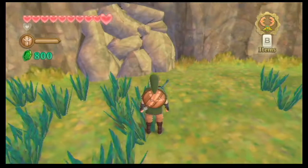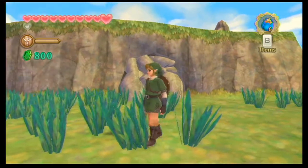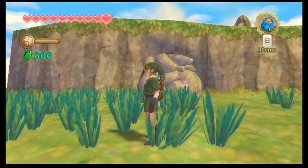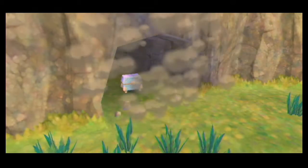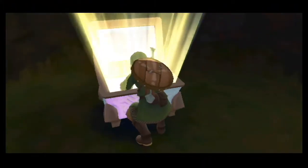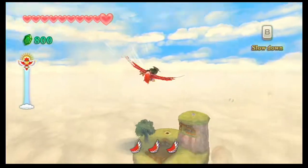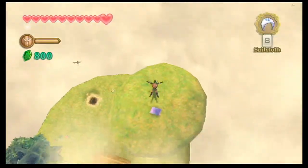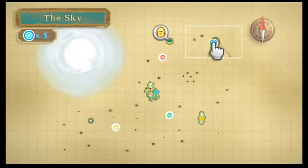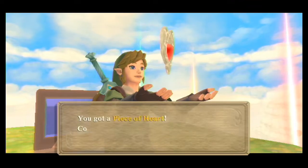Over here on this island, there's a bombable wall that we need to blow up, and it will reveal the Goddess Chest. Open it, Link! There are silver rupees — worth a whopping one. After navigating the next island, which is located over here, we find the last Goddess Chest we can open right now. It gives us a piece of heart!